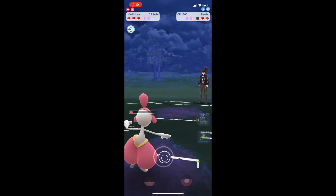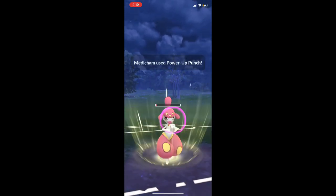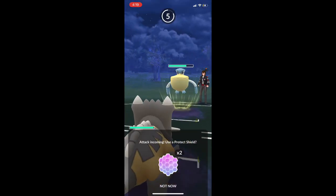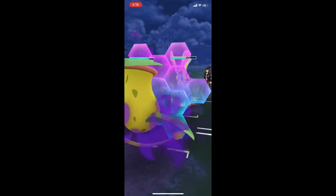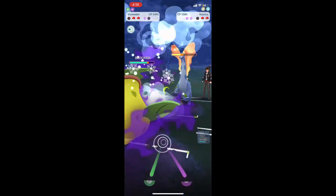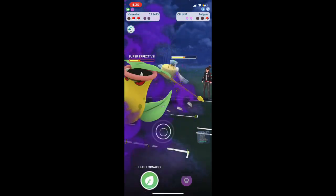Pelipper comes back in. We're going to throw a Power Up Punch just to get one last attack off right before we're KO'd, then we bring in Bastiodon. Pelipper does know Weather Ball but it's not going to do as much damage even though it's super effective. They switch to Aurorus — haven't really seen it, but I hear it's being used a lot for the Remix Cup. We are weak to each other, which means we're going to kill it because we're using Razor Leaf.